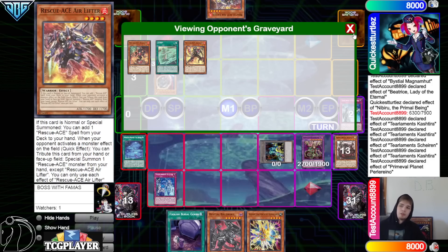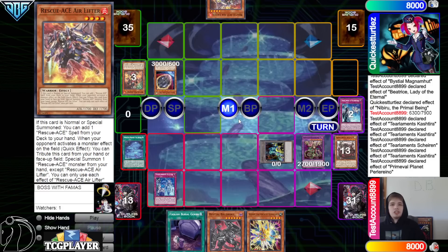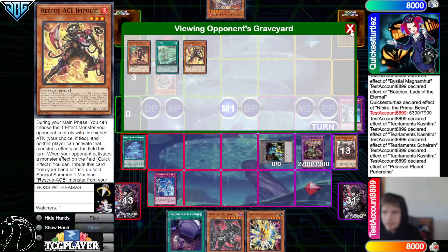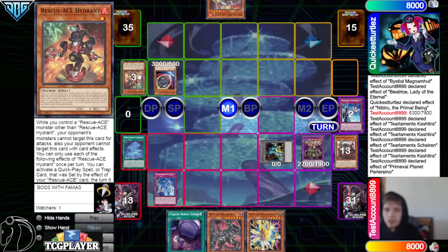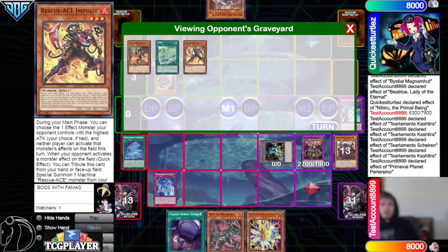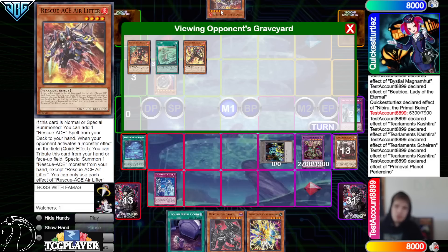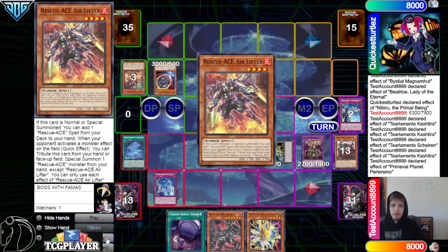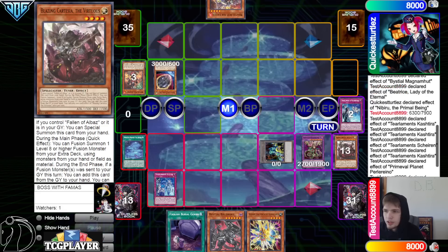Why did you even start with summon Hydrant when you knew they had Solic, Tear Limit, Cache Tear, and all that? Wasn't it better to just go Airlifter Effect, go search Emergency, try to start establishing something — and then when they activate Tear Cache, you can activate Airlifter to tribute itself and special summon out Hydrant from hand? It just seems like people are messing up with this deck. I'm going to start calling out people's mistakes with this deck a lot more, because we're like a week and a half into post-Dune testing.